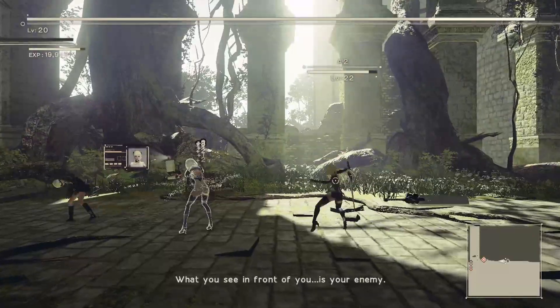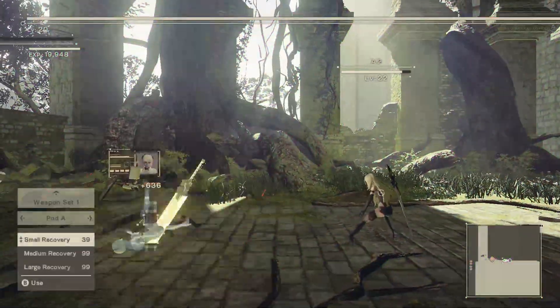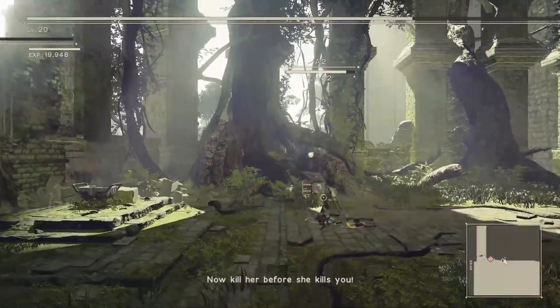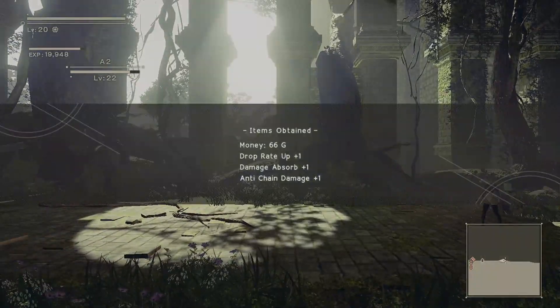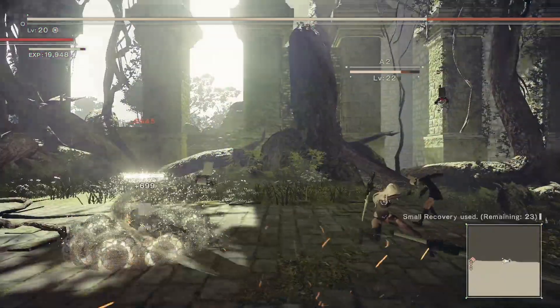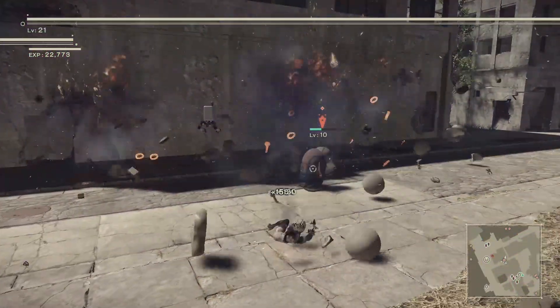Eventually we did make it to A2 and started to fight her. Because of her aggression and the speed of her combos I was almost never able to recover, but 9S took some of the attention away from me so I was able to get back on my feet. Once I was able to recover I just let 9S take care of the rest. Some android civil war aside, I decided to go rescue the lost child in the city ruins — and, well, that's unfortunate.